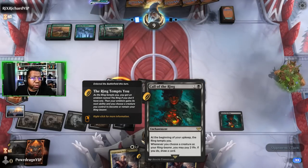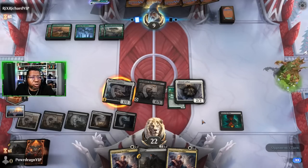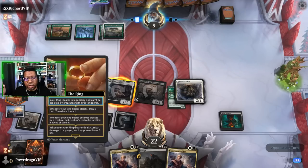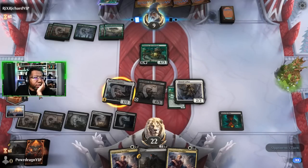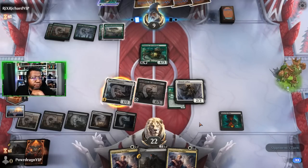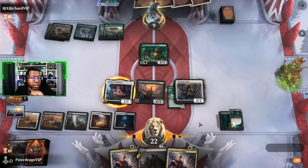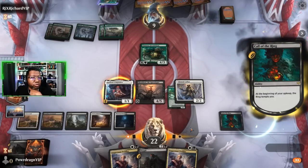If we choose a creature we get to pay two life and draw a card - which you kind of have to choose, so it's just you get to pay two life and draw a card if you want to. Opponent's only at nine and this is a good setup. We're going to be able to go to the third level on the ring - which if it becomes blocked it has the basilisk ability, so if it gets blocked it kills it. Whenever your ring bearer deals combat damage each opponent loses three life. Not bad at all. They might be trying to save a trick to kill Brutal Cathar and then block Shieldred if I were guessing.